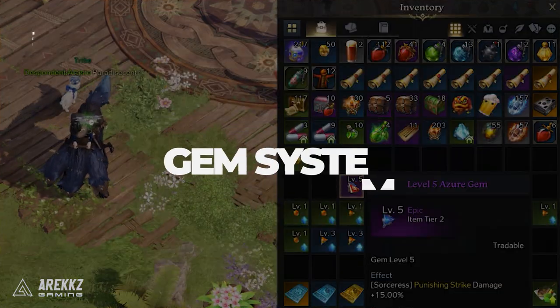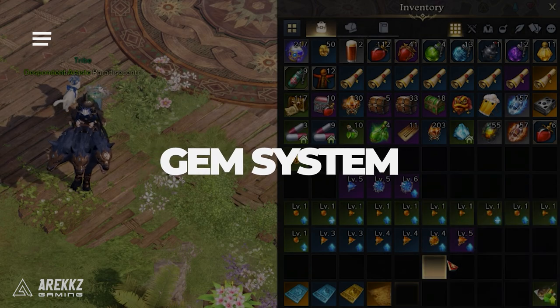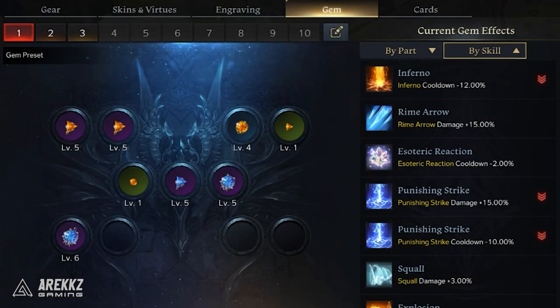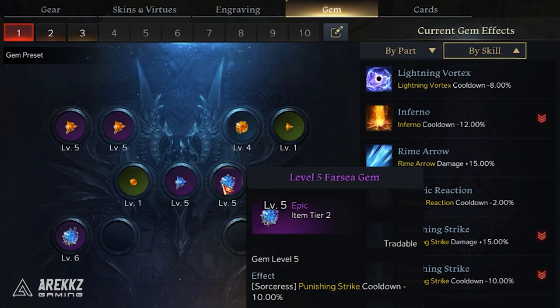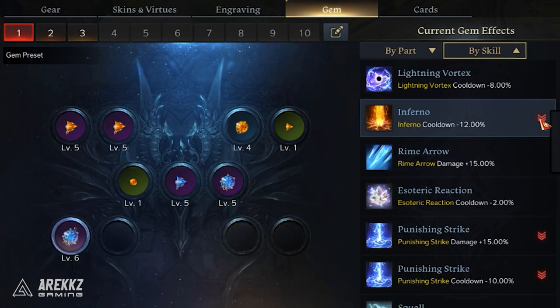If you're playing Lost Ark you do need to understand the gem system because from Tier 2 onwards this is a very important thing in order to boost both the damage and the cooldowns of your skills. In this video we're going to explain these systems so you're caught up to speed with what to look out for and how to use these gems.